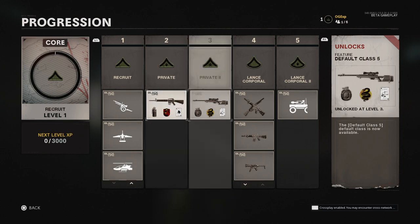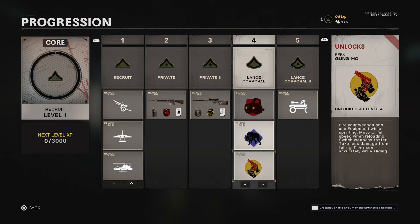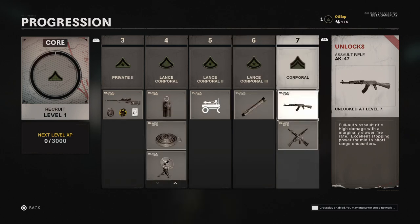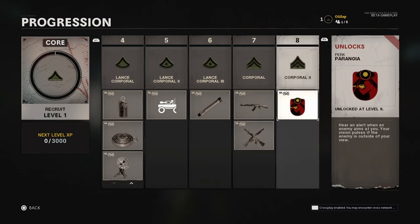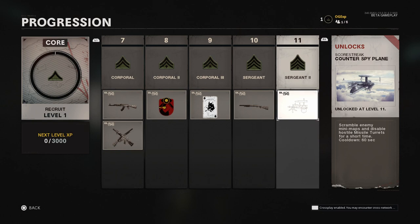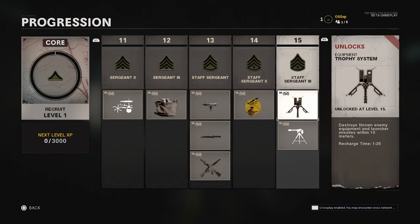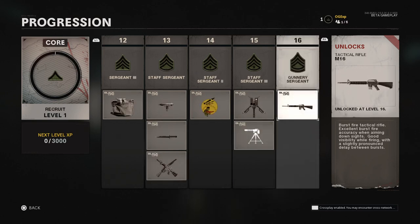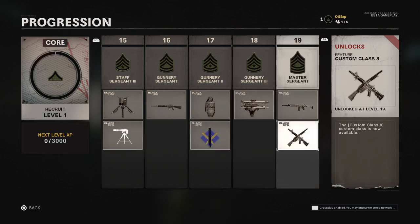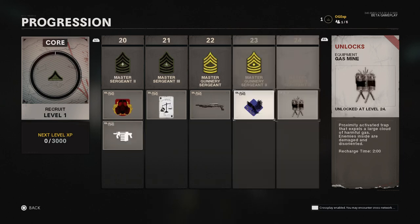This video is going to be going over all the progression unlocks that you get throughout your entire time playing this game. Just wait till the end because there is something a little bit special which actually isn't shown within this video, but I will include it as an image just after. This is just a quick video covering what we can unlock, what we can expect to see — all the new guns, all the perks, all the throwables, all the attachments, and everything inside Call of Duty Black Ops Cold War.